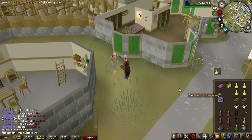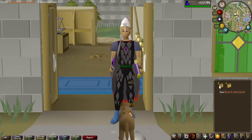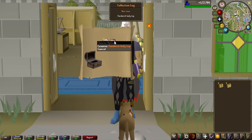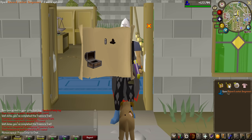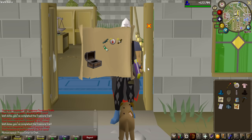That should be the last beginner clue scroll casket done as well, so let's go ahead and open them all. We ended up getting 4 beginners and 2 hard caskets. Let's start with the beginner caskets — we have a unique item already. They are not very expensive, 12k, but let's keep going. See if we can get any more uniques — and no, we cannot. Let's head over to the hard caskets and see if we can get any master clues or any uniques. Not too interesting.